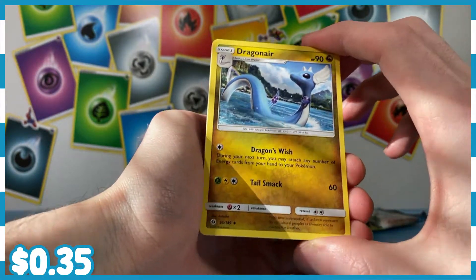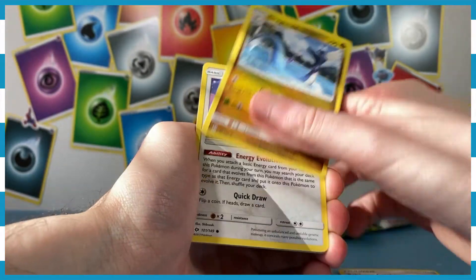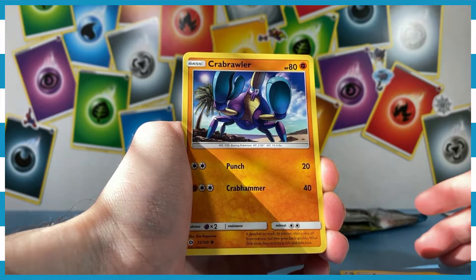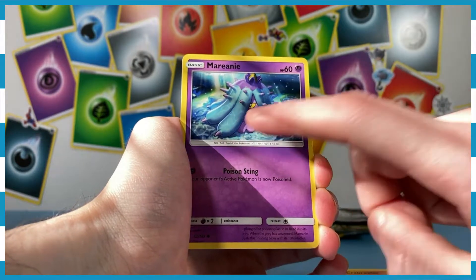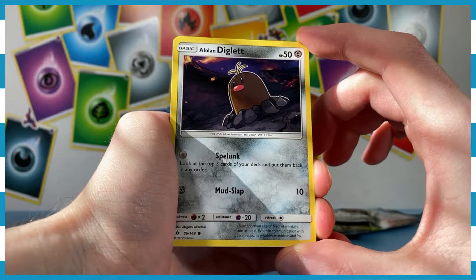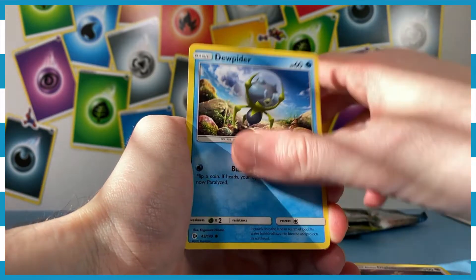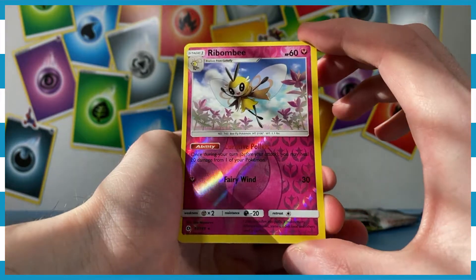We've got Dragonair, the evolved form of Dratini — in the ocean, splishing around. We've got Derpy Eevee again. We've got Crabrawler, very cool — I like this Pokemon. Crabominable is also really good, he'll beat the living crap out of you. We've got Mareanie looking a bit depressed under the ocean — it gets better, Mareanie. We've got the Alolan Diglett — love this art, just hanging out chilling, not a care in the world, doesn't care that there are two volcanoes right behind him. Our reverse holo is Ribombee — I actually used Cutiefly and Ribombee in my playthrough of Sun and Moon, so I'm glad to see this Pokemon.